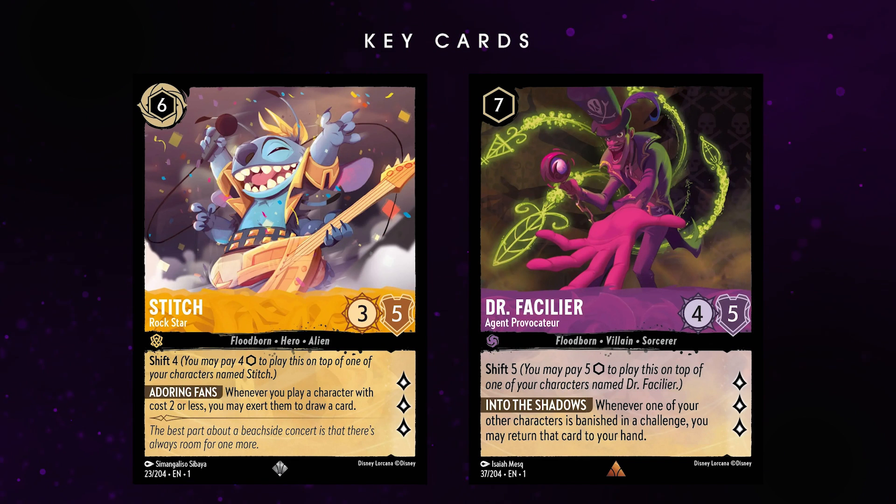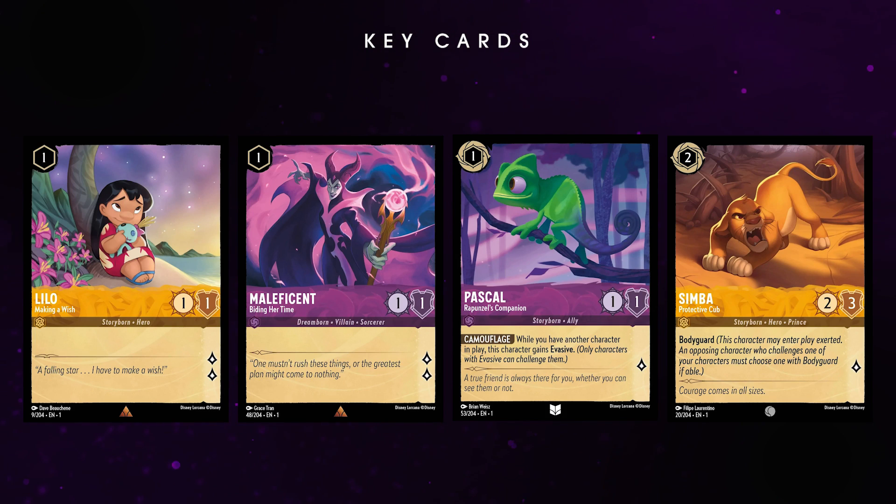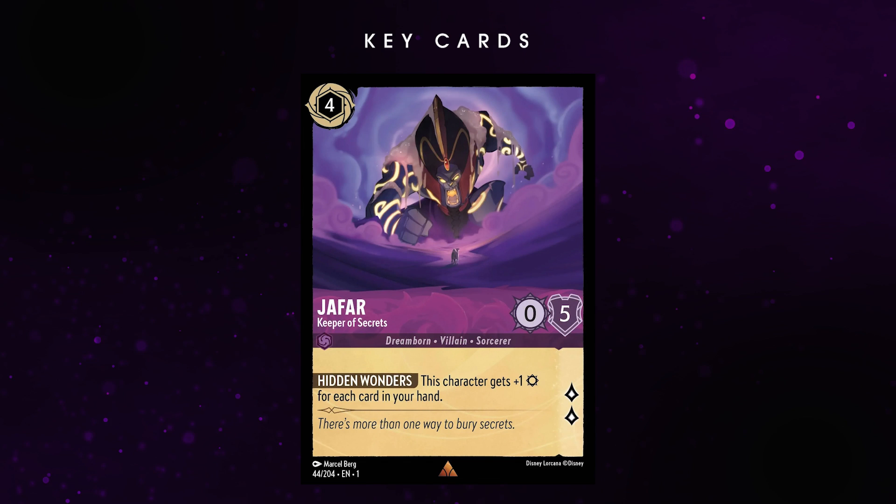This also means that low-cost characters are a go-to choice for this deck. This deck list runs Lilo, Maleficent, Pascal, Simba, and others, making this deck very lore-aggressive. Toss in Jafar Keeper of Secrets and you get even more juicy synergy with your hand size. This is definitely a slept-on card. If you haven't had a chance to try it out, this is one of the best decks to use it in.